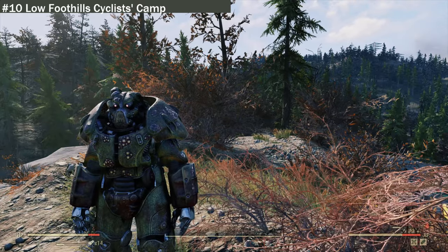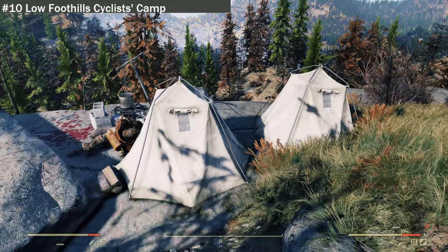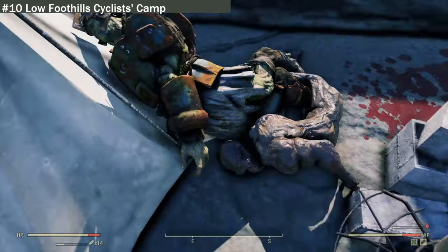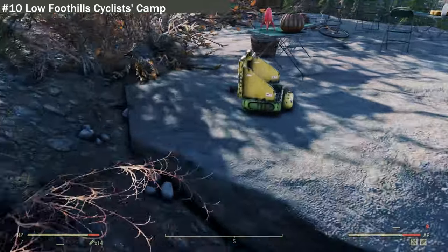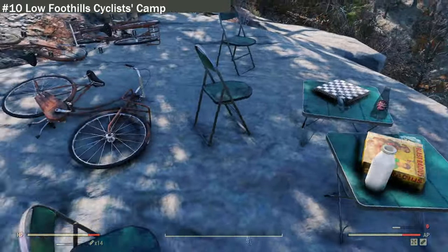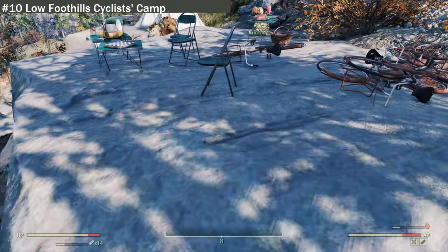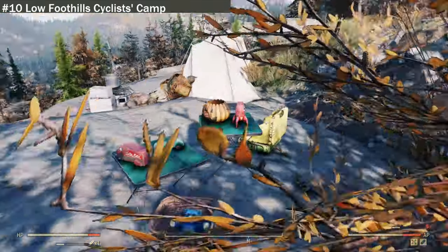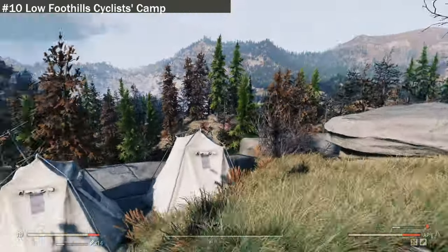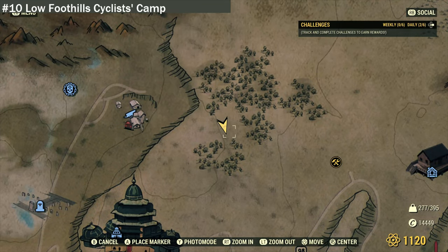We are now at location ten: Low Foothills Cyclists Camp. When I got here I heard fighting and found a dead charred ghoul and a dead super mutant — not sure who killed who first. There are two tents, some toys, some milk bottles, and four bicycles. I cannot find any dead skeletons, so I'm not sure where these cyclists went, but they left their bikes. There's a nice view of the palace, the Toxic Valley, and some woodland areas.